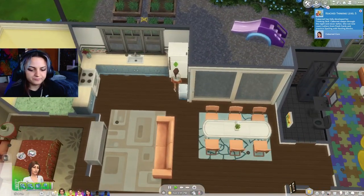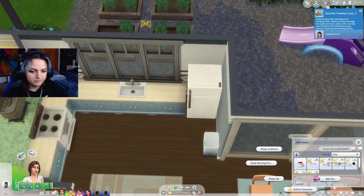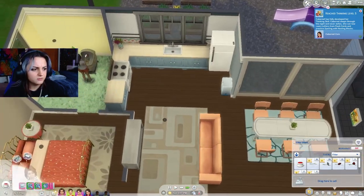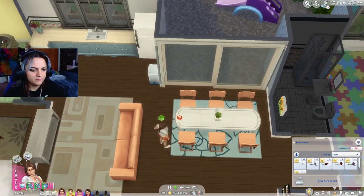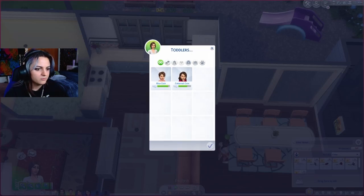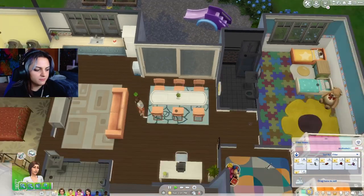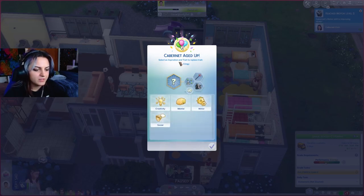It's birthday time. You have the cake - weird. Place it in the world. Just going to hold it? Place it - great. Can we please set it on the counter? We're aging up some toddlers - age them up. Go have your birthday. Perfect - we randomize once. We have an evil sim - no! Slob, insider, evil. I don't like Cabernet anymore.